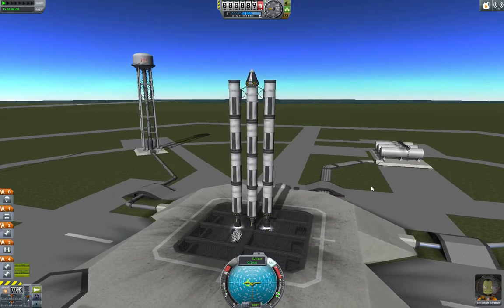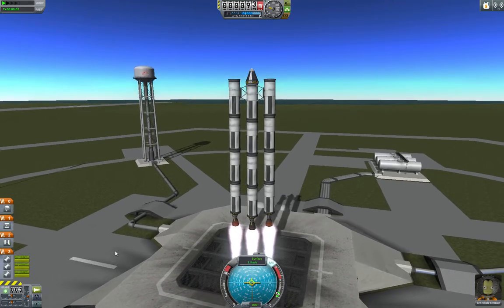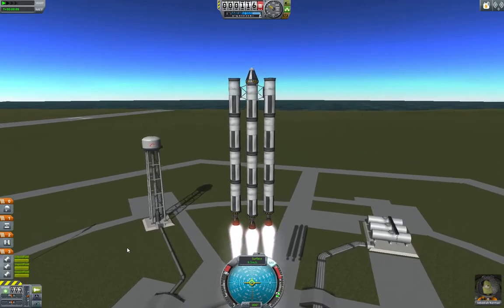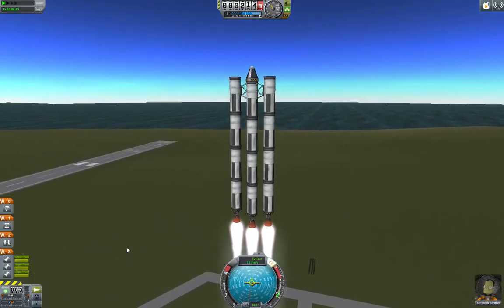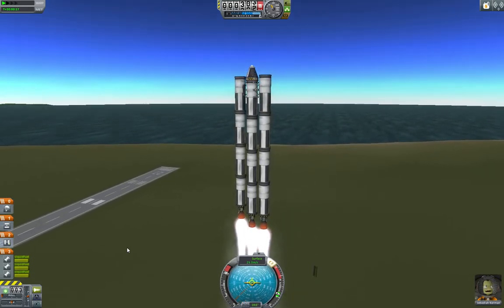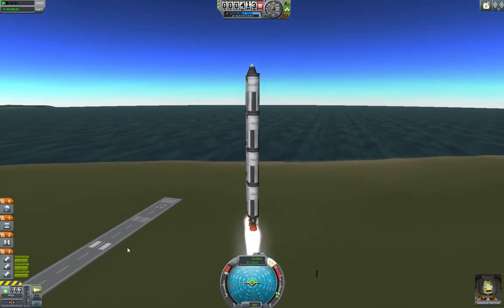Throttle up, hit T. Launch. Oops — this engine should be down there too. See how it's wobbling and everything? Even with SAS on it's really wonky. And then if we start spinning... it's just not very stable. It's not good. It's not what we're after.